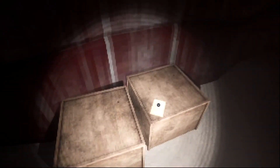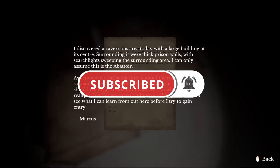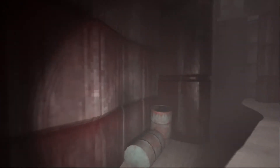Could this be the place that we saw in the distance a while back? It looks like it - some prison-looking facility. Let's read this: 'I discovered a cavernous area today with a large building at its center, surrounding it with thick prison walls. It is a prison with searchlights sweeping the surrounding area. I can only assume this is the abattoir. As I moved closer, being sure to avoid the roaming lights, I saw someone jump from the top of the structure. I know I should try to get inside but I'm going to continue searching the area first before I try to gain entry.' Marcus was here, looking around.